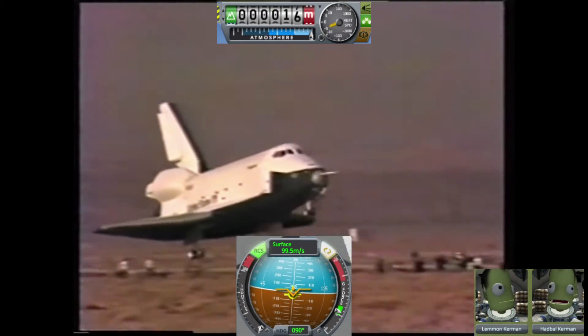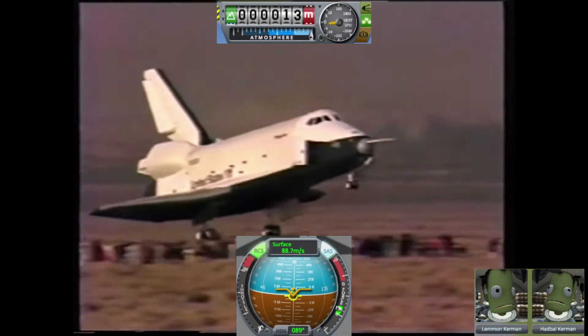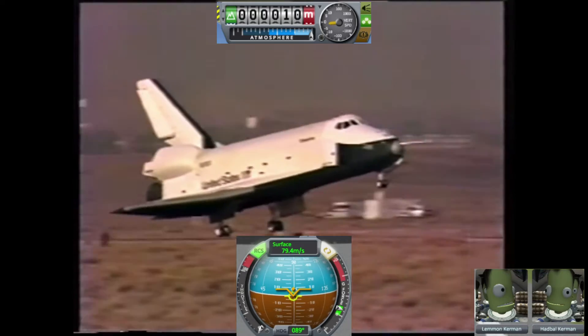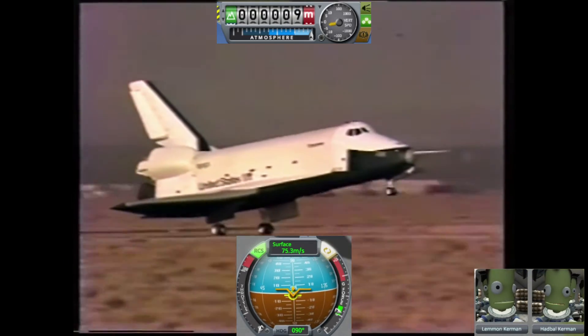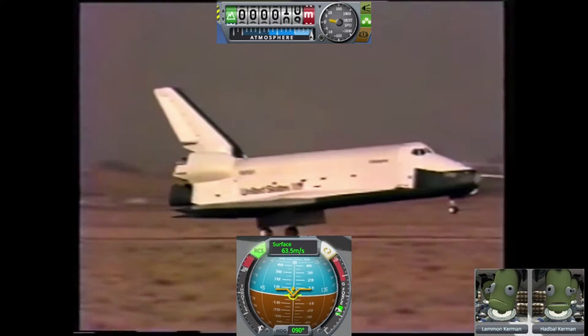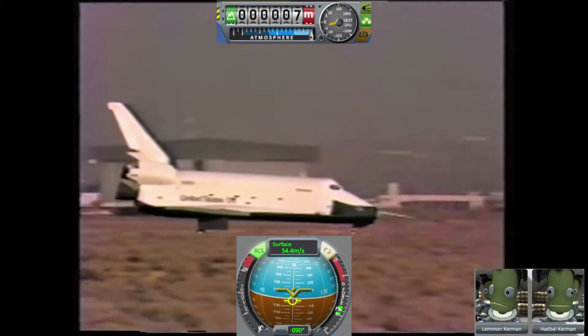The one thing I would recommend: before the SRBs detach, I would avoid using any of the WASD controls. I would instead just use shift and control to change the thrust of the vector engines, because the less thrust from the vectors... I accidentally activated all engines there for a second. There's the reverse thrust of the jet engine there — and there we are, landed.